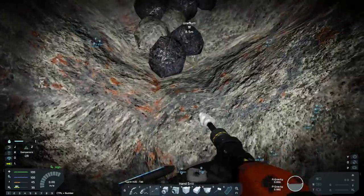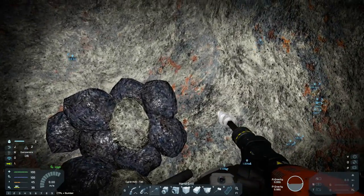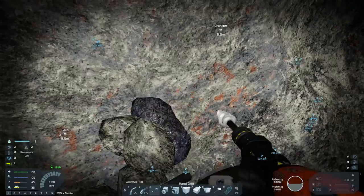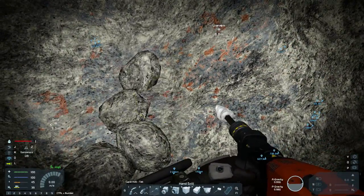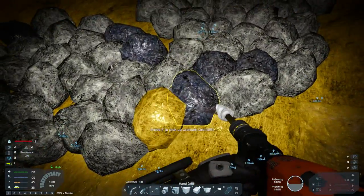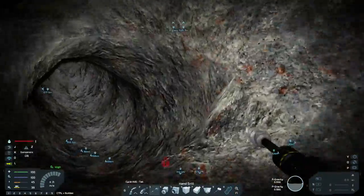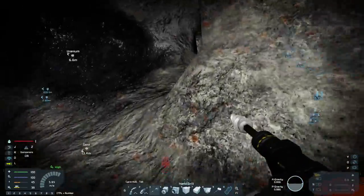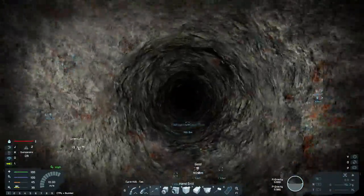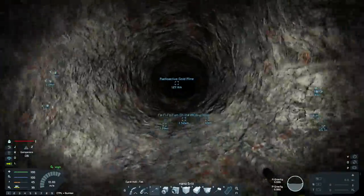Because we have uranium, that means we can use more powerful stuff. Exactly, and we can actually start building more now. What's more important to bring back — uranium or gold? I've got enough gold, so probably uranium at this point. There's some uranium and gold at the bottom of this gold mine — just pick up all of that, that may even have you completely full by the time you've picked it all up.